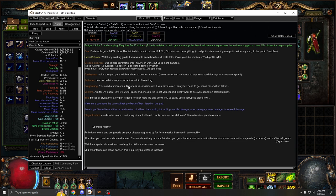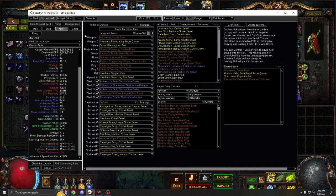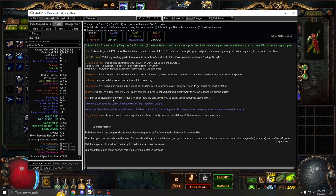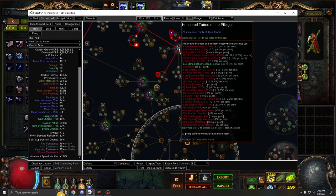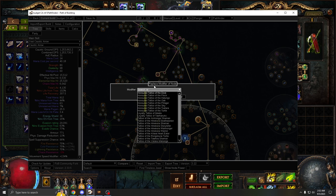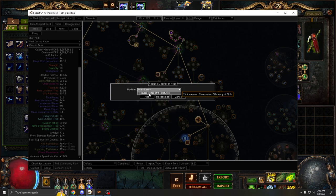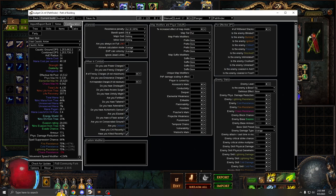Dragon Fang — you need at least a 12% mana reservation roll. It rolls from anywhere from 10 to 15%. You need at least 12% to fit in your auras. If you get a lower one, like 10 or 11%, you'll have to replace some small nodes on your tree with mana reservation efficiency nodes. If you have 10%, you need two of those; if 11%, you need one. These are roughly 90k each. Try to get a 12% Dragon Fang — higher is better.